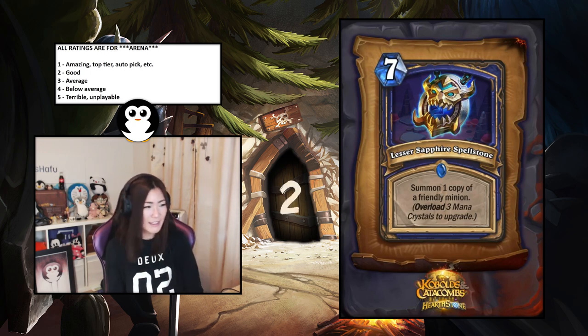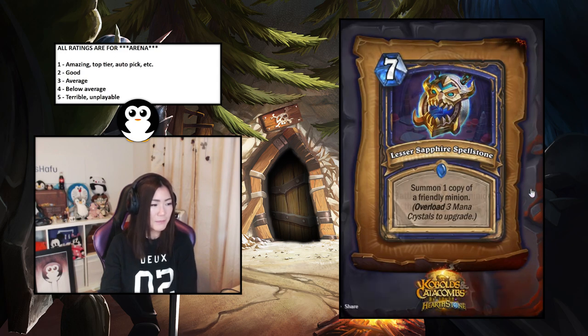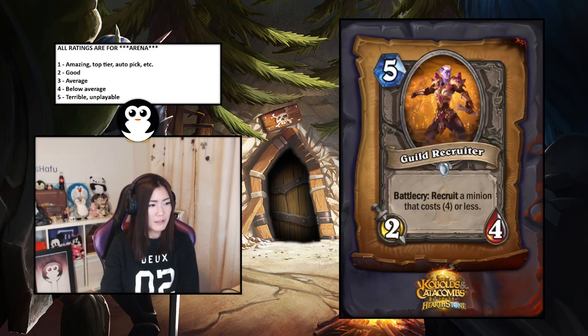Guild Recruiter — recruit a minion that costs four or less from your own deck. Let's say the average minion you recruit will be a three-three. So you get a two-four body plus a three-three — that's five-seven total stats, which is quite good. But a two-four body is just not that great; if the stats were a three-three instead I think it would be much stronger. I'm going to give it a 3.5 — slightly below average.